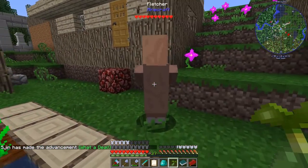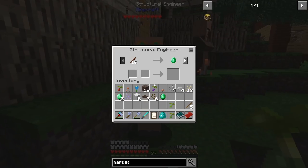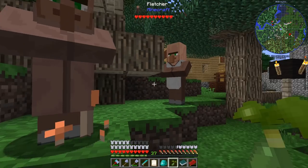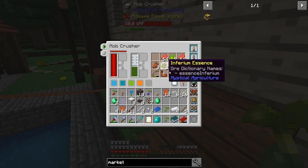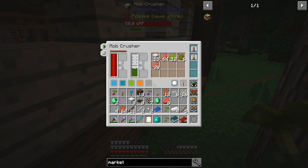Look for some other ones. Oh, this guy only wants 15 string. This guy just wants some treated sticks. String, leather. Well, we have a task now - we're going to go home, we're going to pick up some leather, some wool, and some string. Or we can turn the wool into string and then turn those into emeralds.